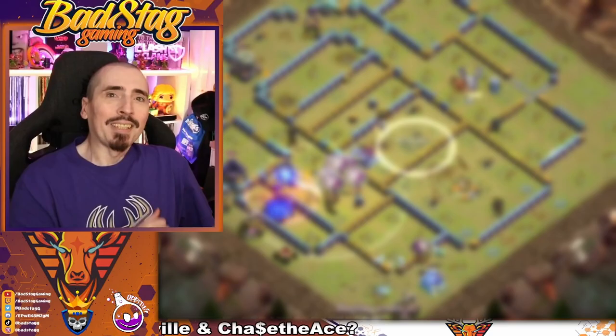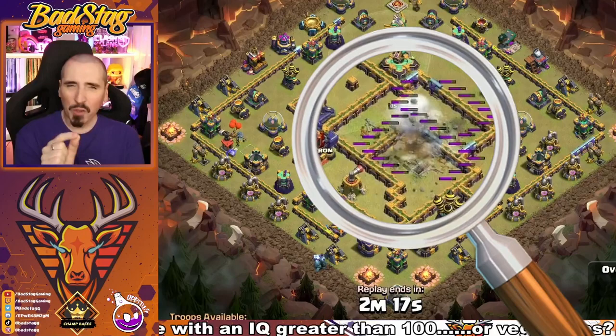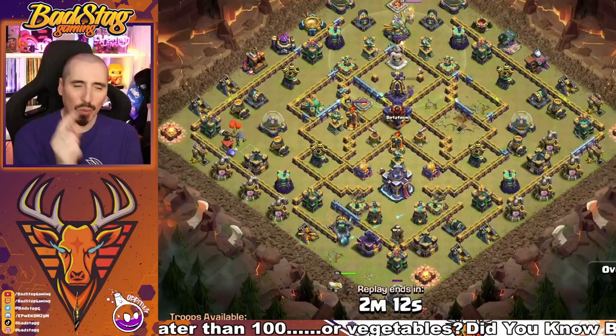Now his next hit up against O.M. Muhammad from Betatron. And it's another Zap Slushie. Look at that — zapped out the area. Oh, and didn't quite get the Queen. Managed to get the Inferno Tower, the Builder Hut and everything else, but it didn't quite get the Queen. I think he wanted that. Got a scattershot though, so that's pretty good.